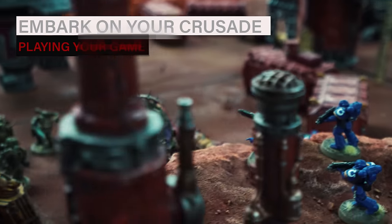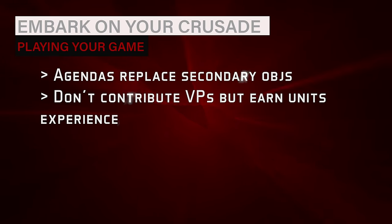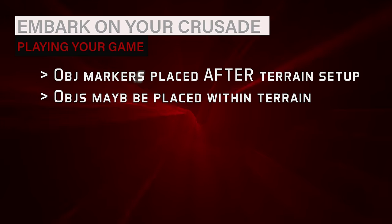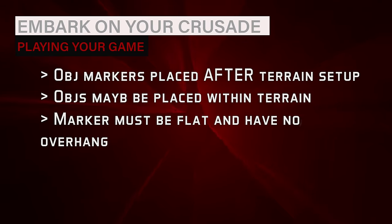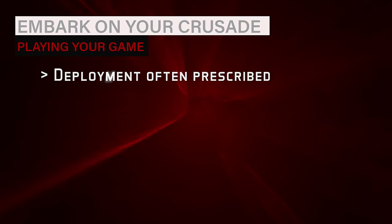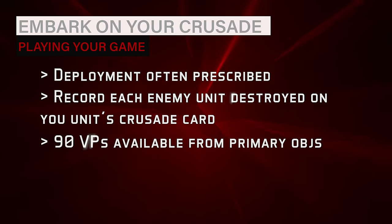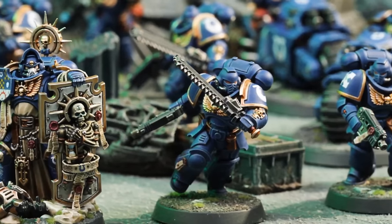Using one of the Crusade missions, follow all normal rules for setting up and resolving the game with a few exceptions. Instead of picking secondary objectives, Crusade forces select between one and four agendas depending on the size of the game. These agendas are secondary goals for your units to work towards that don't contribute to overall victory but generate additional experience to help them level up in the post-game reconciliation. Objective markers are placed after the battlefield has been created, allowing placement within terrain features, creating more interesting — if less balanced — objective conflicts than competitive 40k. Any time a unit destroys an enemy unit, note that down on that unit's Crusade card. Players may score up to 90 victory points from primary objectives, as agendas only affect unit experience, not victory points.